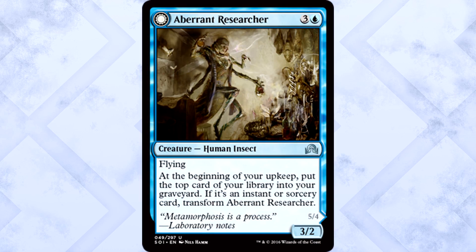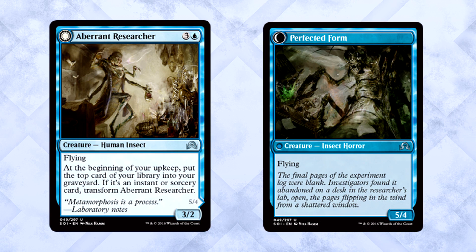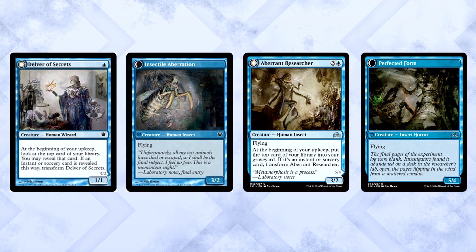Aberrant Researcher is four mana for a 3/2 human insect with flying. At the beginning of your upkeep, put the top card of your library into your graveyard. If it's an instant or sorcery card, transform the researcher. Perfected Form is a 5/4 insect horror with flying. This is basically the sequel to Delver of Secrets — human does research, turns himself into a human-insect hybrid, keeps researching, and boom, becomes a giant insect. Love it. Obviously not broken like the original Delver, but cool as all heck.